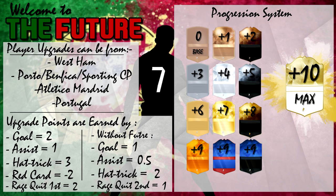On the right-hand side we've got the progression system, which is pretty straightforward. You've got base, which is obviously no upgrades — the base being completely non-rare bronzes. A few of the players in the team aren't actually non-rare bronzes, but I don't think it'll matter too much. On the left-hand side, player upgrades can be from West Ham, Porto, Benfica, Sporting CP, Atletico Madrid, and of course Portugal. I selected those because Paolo Futre is from Portugal and those are the teams he used to play for, so I thought it'd be quite an interesting concept to build an interesting hybrid around him.